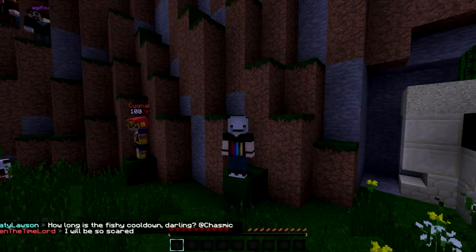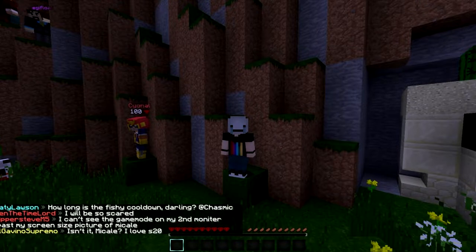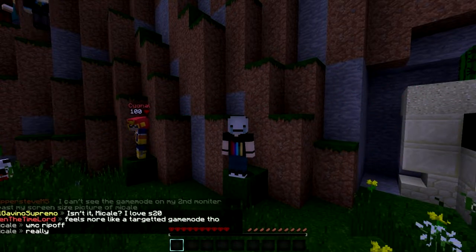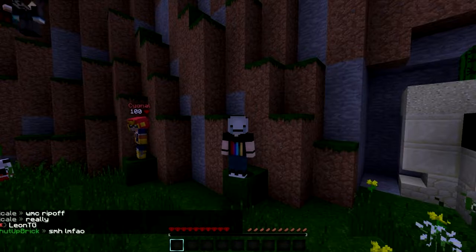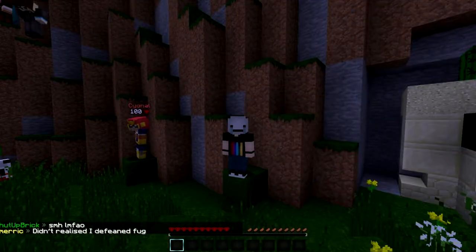We'll also be doing capture — you can capture a silverfish by right-clicking on it, which will give you a silverfish egg. There's a five-minute cooldown on it and you can throw this egg as a projectile at another player and it will spawn a silverfish on them. I think that is pretty much all the game mode stuff.